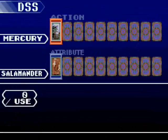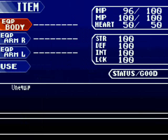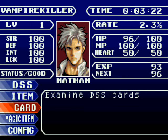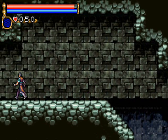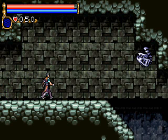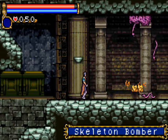The first thing we have in the menu is our DSS — we have Mercury and Salamander. We don't have a description yet because I haven't cast a spell. Items we can equip or use — we don't have anything to equip yet, just an antidote which will cure poison. The card area lets us search through all our different cards and read up on them — it gives a little backstory about what each card actually is. Magic items are the things we get after we kill bosses.